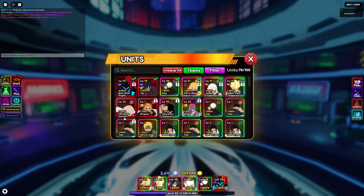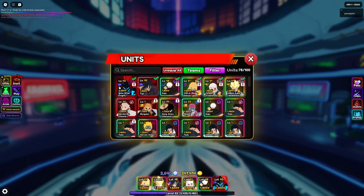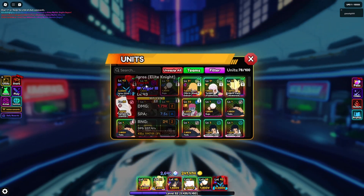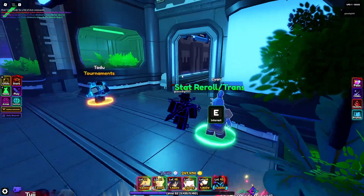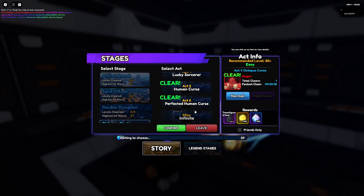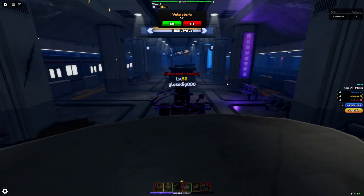The first method is to come into your inventory and take off all farm units and stuff like that. Just bring purely mythic units, all your best damage-dealing units basically. Then you're going to come in here and go to Shabu Station and load up infinite mode just like normal.